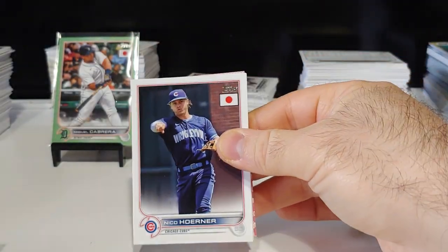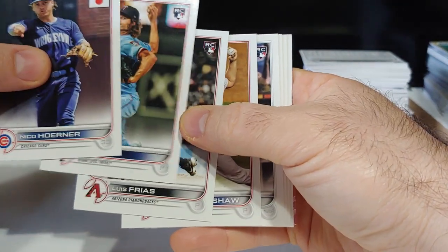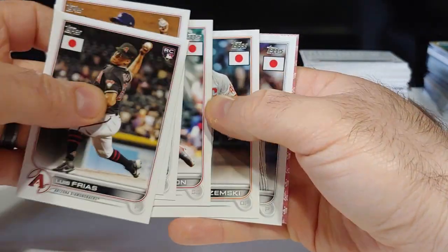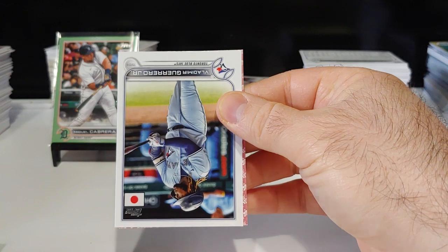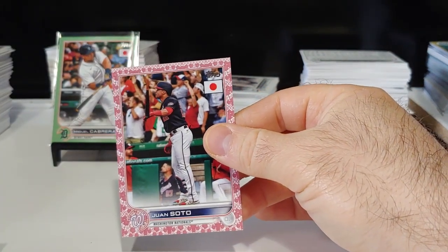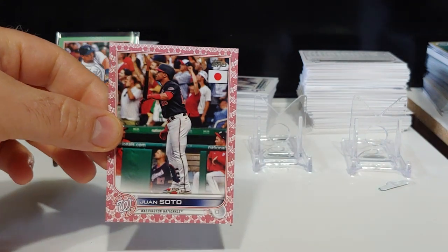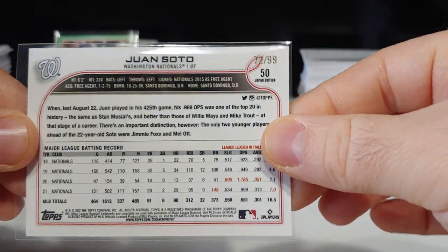We got our first cherry blossom coming up — Nico Horner, Joe Ryan rookie. I'll set Joe Ryan in my rookie pile. Gavin Sheets, Louis Skill. Behind Louis Skill we got a nice Vladimir Guerrero, and let's see — not a rookie again. Juan Soto! We're not getting rookies but we are getting awesome veteran players. Juan Soto on the cherry blossom, very nice — 72 out of 99.